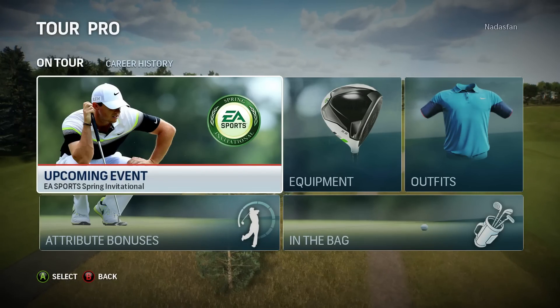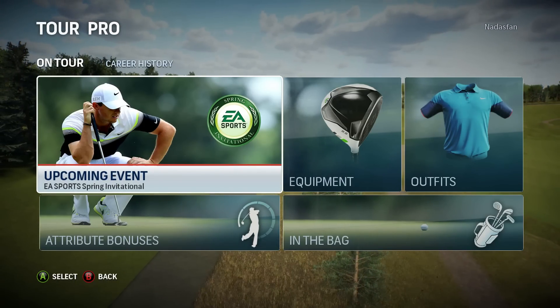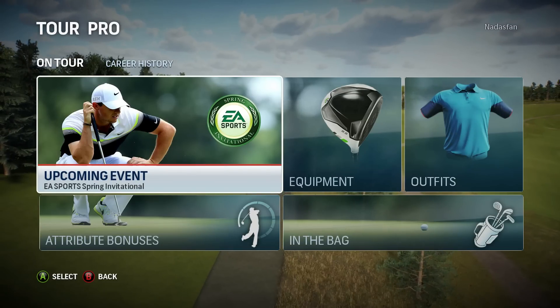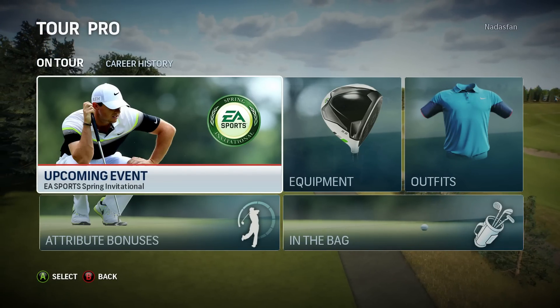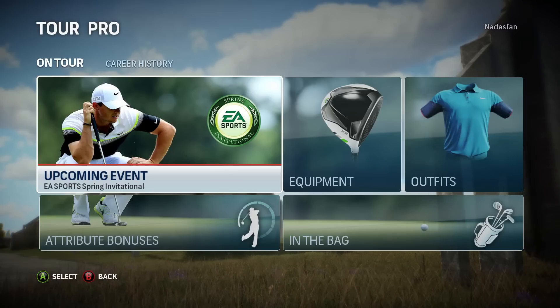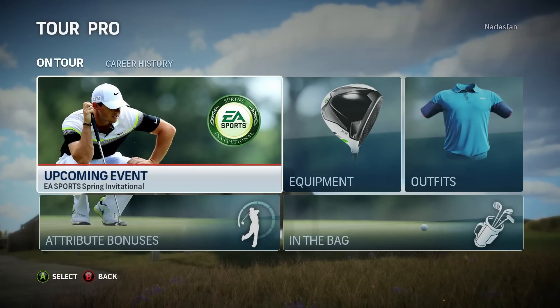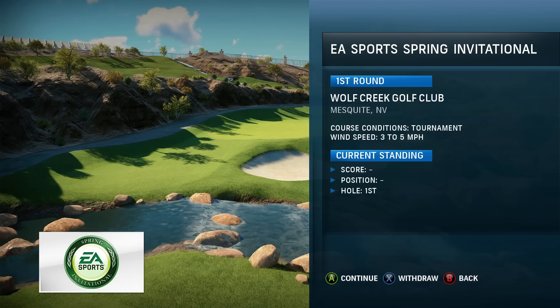Hello and welcome to Sports Gaming Universe channel here on YouTube, and welcome back to the Bogey McSandtrap career mode series here in Rory McIlroy PGA Tour Golf on the Xbox One. Bogey McSandtrap has just come off a victory on the International Classic. He's moving on to the EA Sports Spring Invitational next, and this will be four rounds of golf at Wolf Creek Golf Club in Mesquite, Nevada.